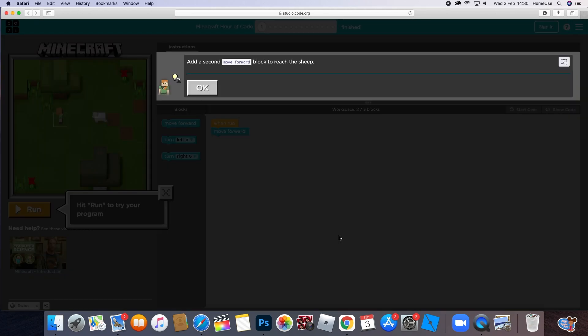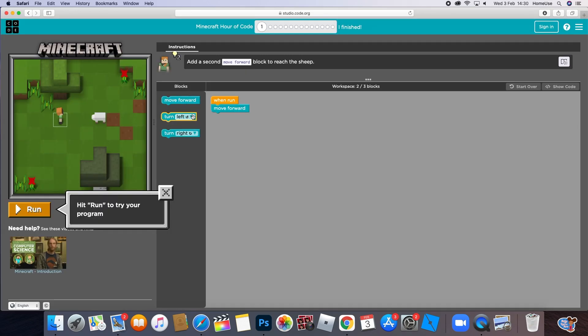Add a second forward move to reach the sheep. Okay, so this is a second forward block, so let's put it in right here, and then let's press run.